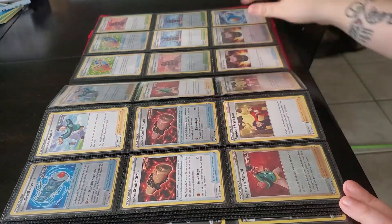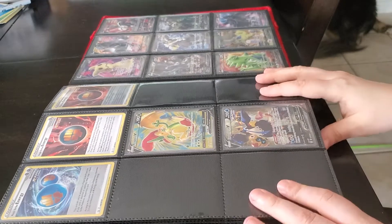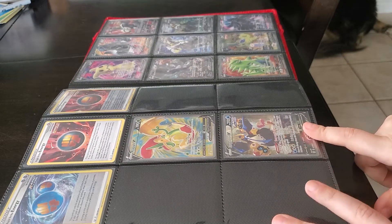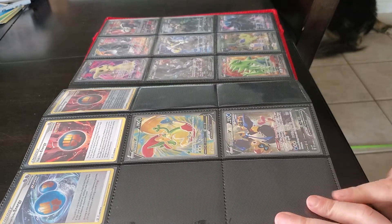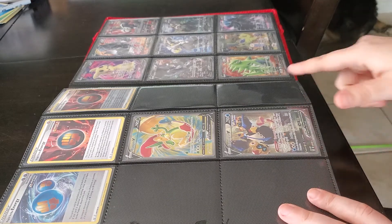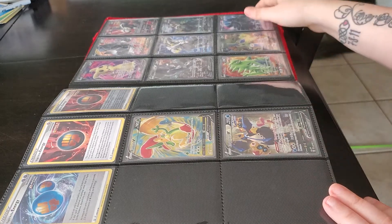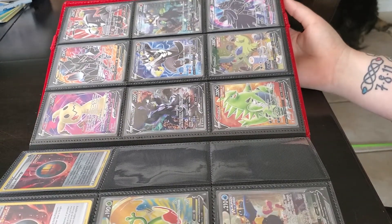This is where we're starting to miss some cards. We have the Flapple and the Empoleon, but we're missing the regular full art Empoleon and the Victini. There's a fourth spot missing because we have one in the mail — I just can't remember which one it is.